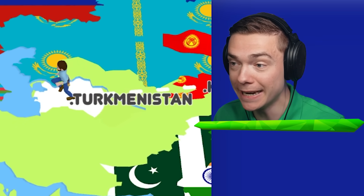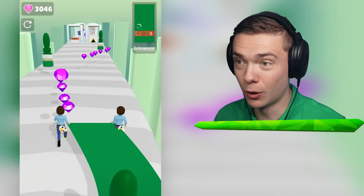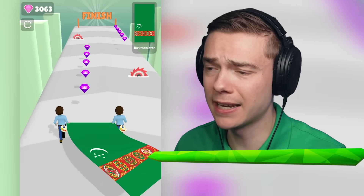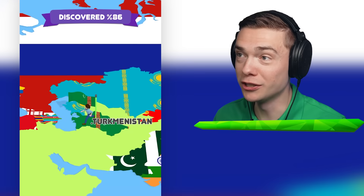We go to Turkmenistan — that kind of sounds like turkey. And they've got like a whole rug on their flag, you know, one of those old carpets that your grandma might have. I'm just gonna put that on the flag — there you go. Looks absolutely spectacular. Put a small miniature galaxy on there, and we are done. We are unstoppable, guys.